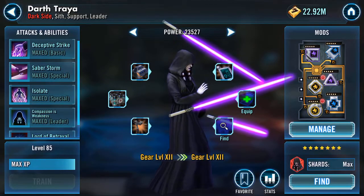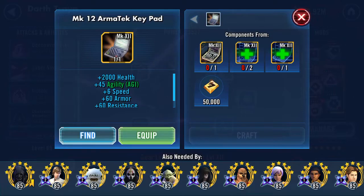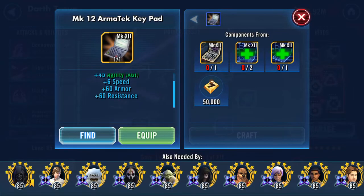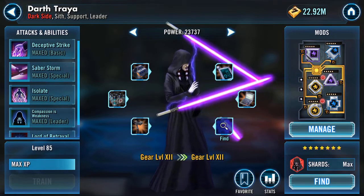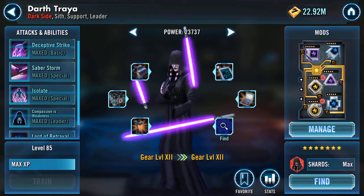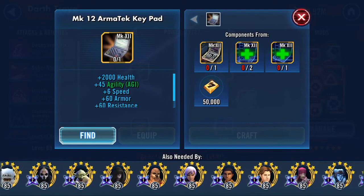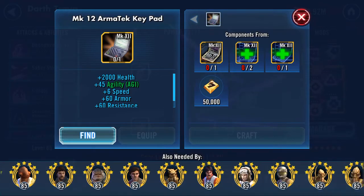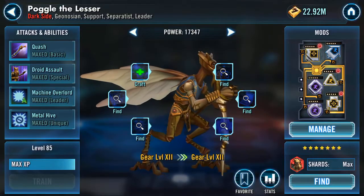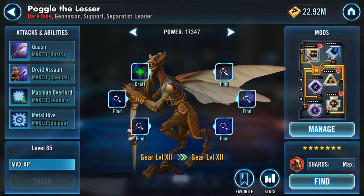I'm clicking on that gear 12 piece and the winner is my Darth Traya — she's going to get the armor tech keypad: 2,000 health, 45 agility, 6 speed, 60 armor, 60 resistance. Done, can't take it back — boom, another character maxed as far as gear goes. All their abilities are done as well. So there is Poggle the Lesser at gear 12 as well — thank you for watching!